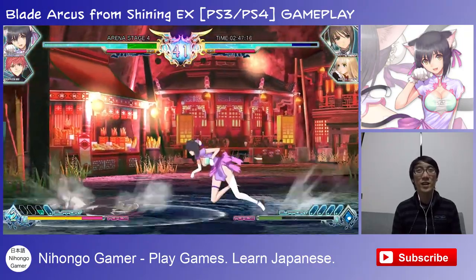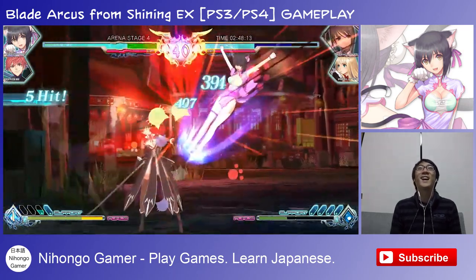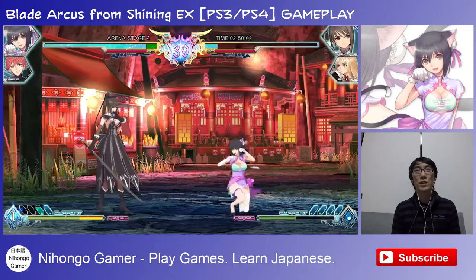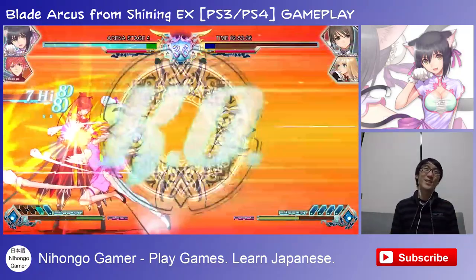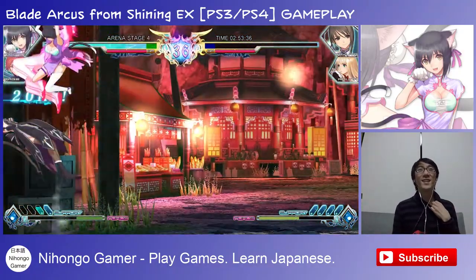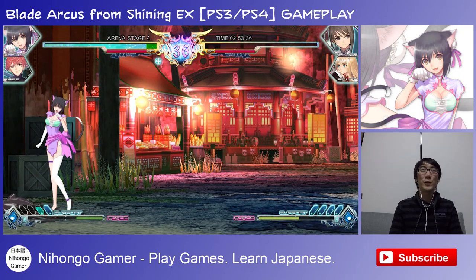Great. Neko Punch! Let's do the Super Punch — have we got any power? Yeah, I've got power. Super Punch. I like that move. The super combos with this character are probably the most interesting ones so far. I like them, they look good.